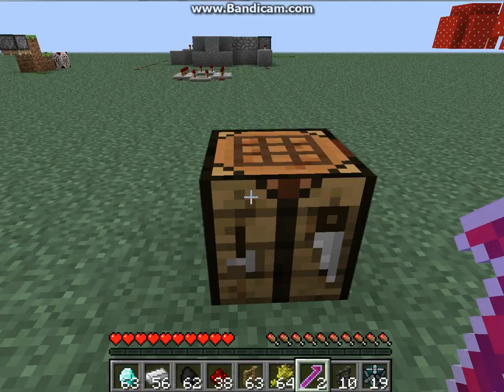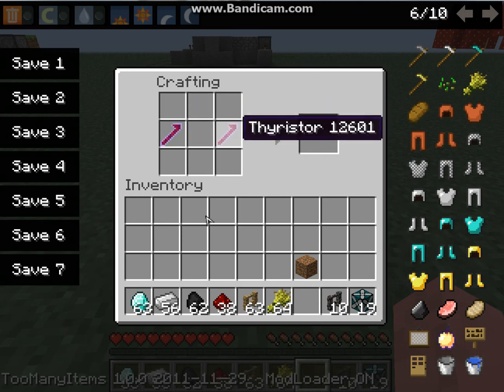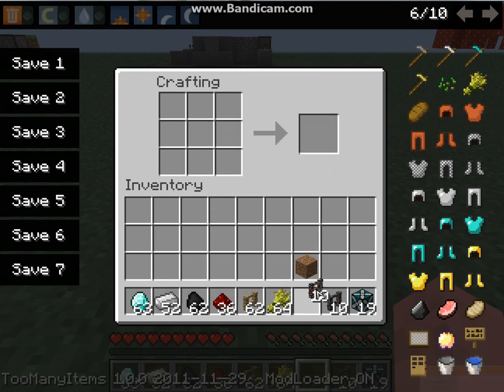I'm going to make two because that's what's needed. So then you take both of the thyristors, put them in the left and right, put a fence in the middle, redstone on top and bottom of the fence, and then iron in the four corners. And that will give you a 10,000 volt fence.